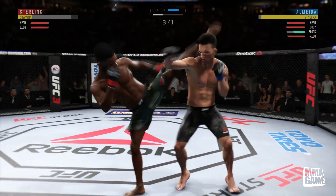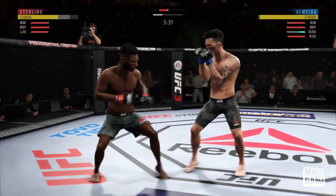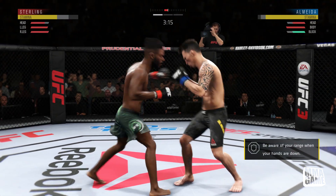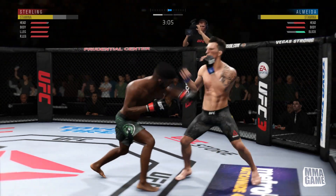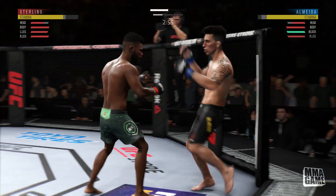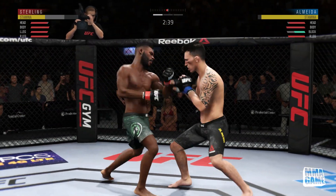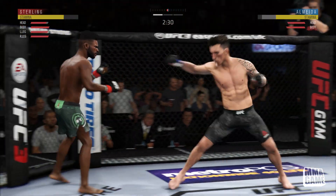Al Jermaine Sterling — but you can tell he's throwing a lot. If you notice, his stamina is getting low. If you guys have not checked out the new updates they released from the beta, I will leave a link to those updates in the description. They updated a whole bunch of stuff, so check out that link for all the details. I am using Almeida with the Muay Thai stance. I really like the way Almeida looks — his chin is a little questionable, but I think he's a really good striker in the game.